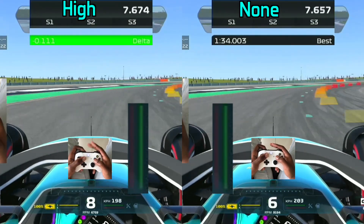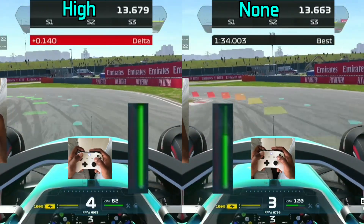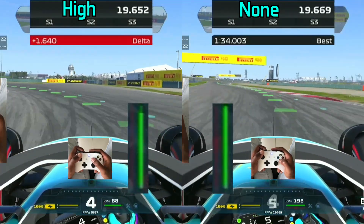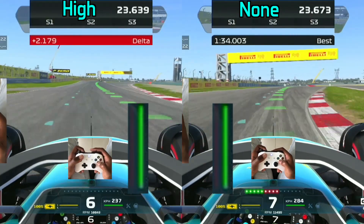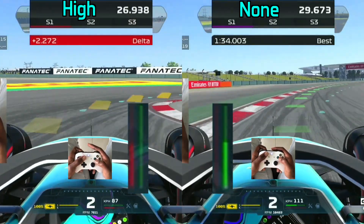As we head into turn one — the trick here with turn one in China is to coast your way to the apex, or maybe some light braking, but I just go to the apex. Interestingly, the game doesn't let me press the accelerator with high braking assist, so I'm literally just stuck there waiting. You can see how it almost acts like a traction control, making me release the accelerator — you'd think it only affects the brakes.